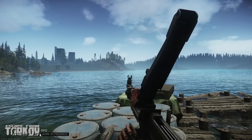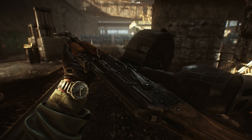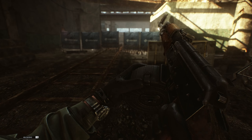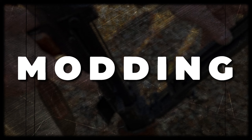Another distinctive feature of the RPD is the belt-fed system, which is more of a downside because the gun takes a very long time to reload. At the same time, the AKM or RPK can have a high-capacity magazine installed for a quick reload. The advantage of the Degtyarev machine gun is its magazine, accommodating a full 100 rounds.